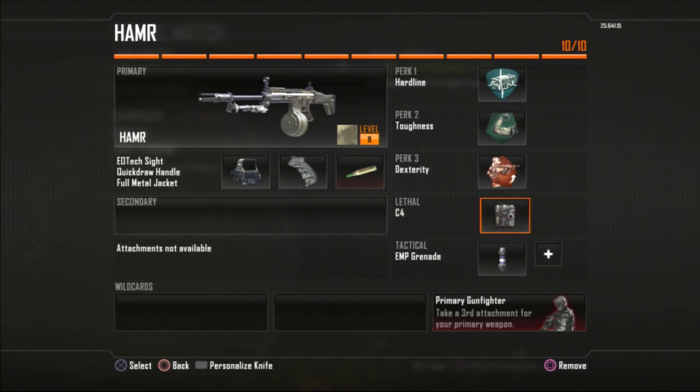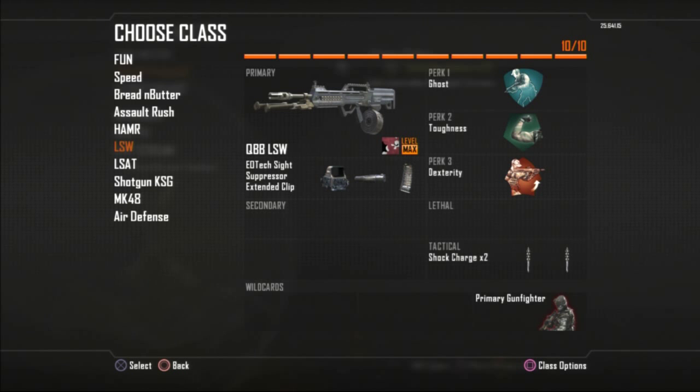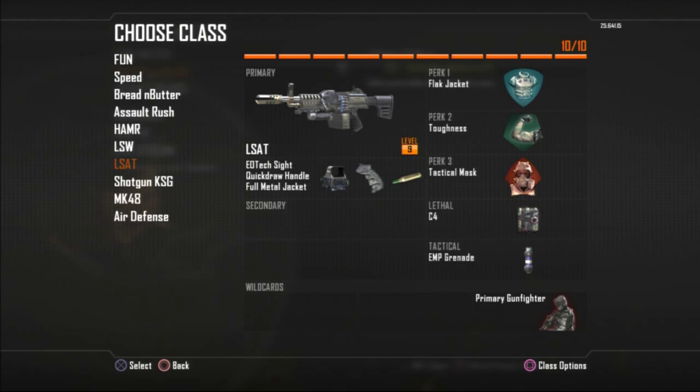I also run C4 and EMP grenades — these two are turning into my favorite pieces of equipment because they really frustrate people. To keep this game interesting you've got to do stuff that keeps you engaged, and frustrating other players really does the job. The next gun is the LSW — I like to silence it, it also has the EOTech sight and Extended Clip. It has a short magazine of around 75 rounds, so the extended clip makes it bigger, and I've got Shock Charges to defend my flank.